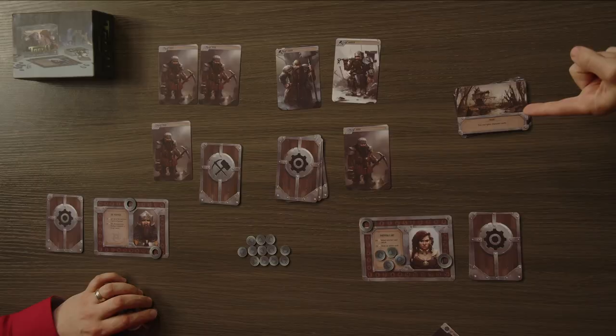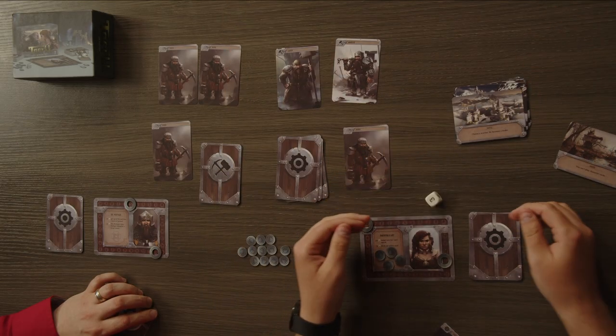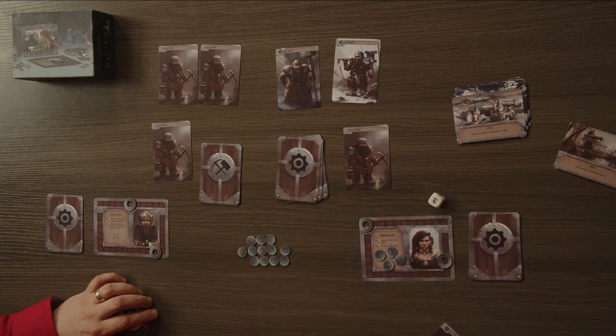There are also going to be locations. A new location is revealed every round. You roll a die to see if it affects you or not. Low roll, it affects you — sometimes you want it to affect you. High roll, it does not affect you, and sometimes that's good and sometimes that's a bummer.